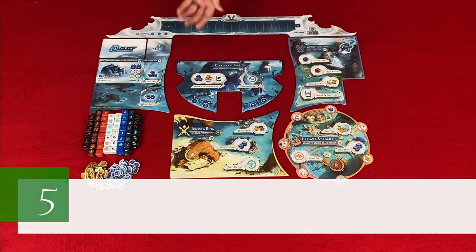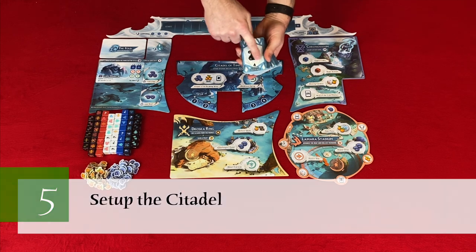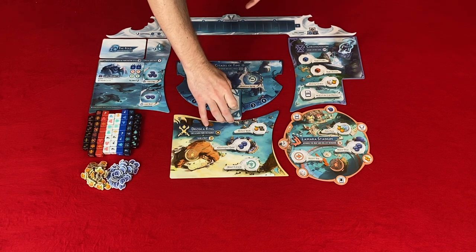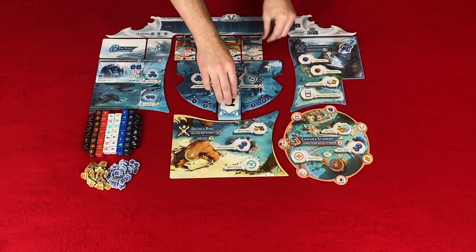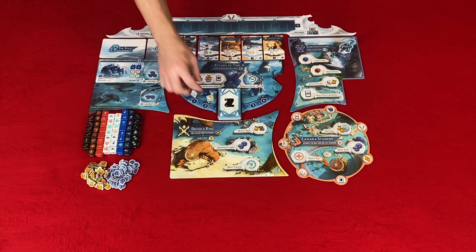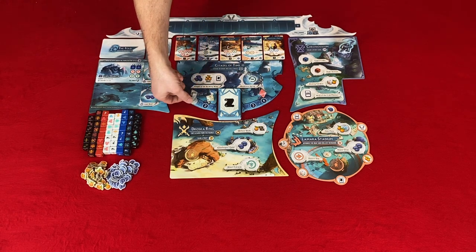Step five: set up the citadel. Separate the challenge cards — legendary challenges are for the advanced game. Shuffle the regular challenge cards face down and place them on the citadel, then reveal the first five above the citadel to create the challenge pool. Place the danger dice on their indicated locations next to the rounds: white for round one, yellow for rounds two and three, orange for round four. Place the round marker on one.